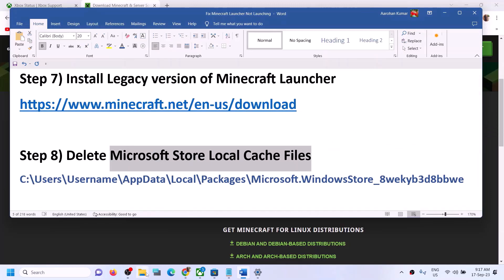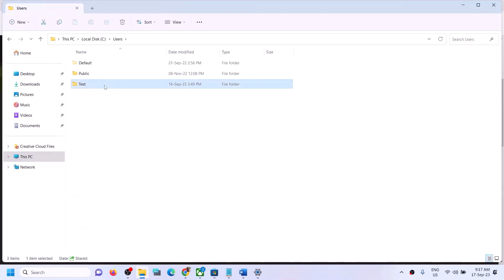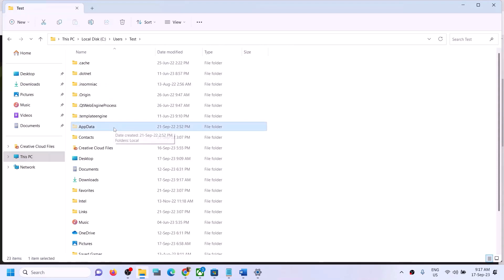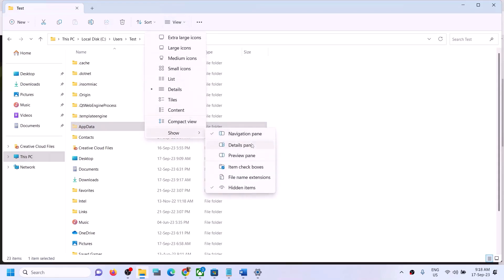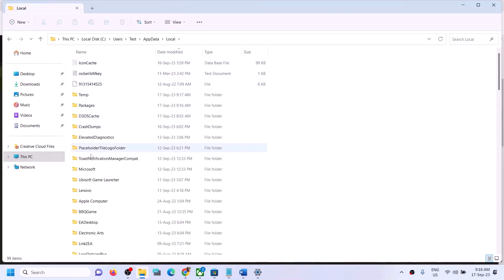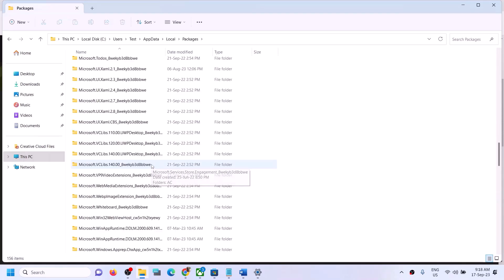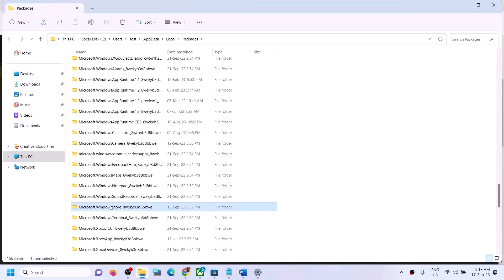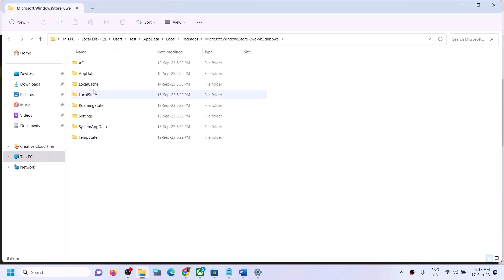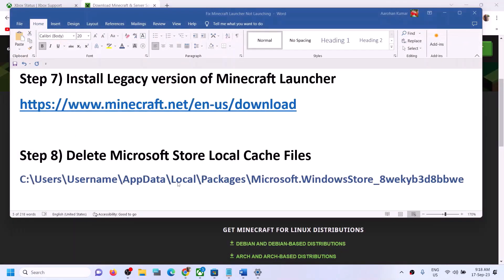If still facing the problem, delete the Microsoft Store local cached files. Open File Explorer, go to This PC, open the C drive, open Users, open your username folder, then open the AppData folder. If you don't see AppData, click View > Show > Hidden Items. Open AppData, then Local, then Packages. Find the 'Microsoft.WindowsStore' folder, open it, right-click 'LocalCache', and click Delete. Then restart and launch Minecraft.